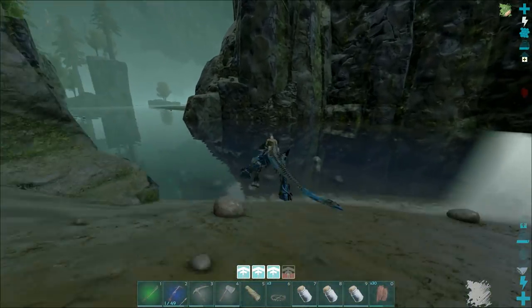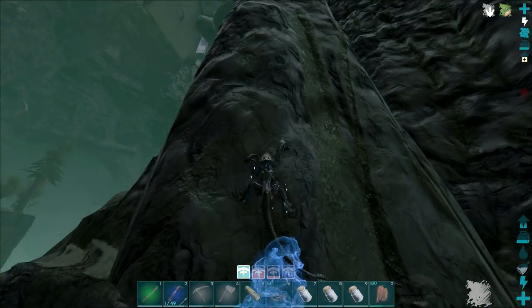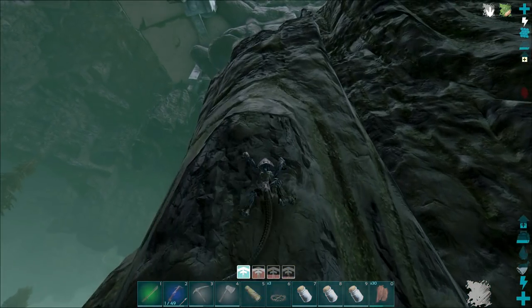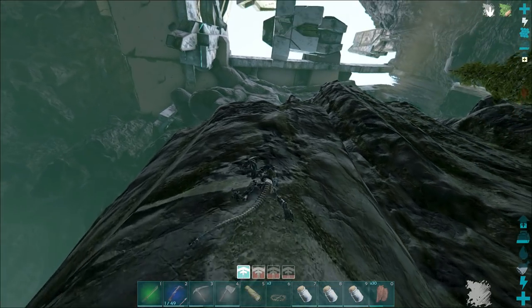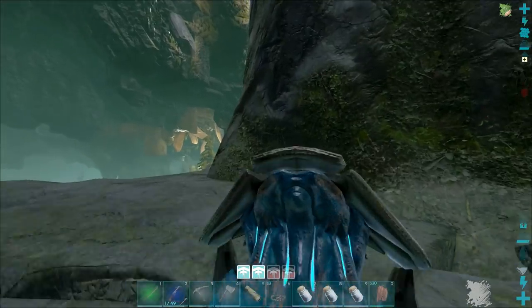Something cool about the enforcers — obviously apart from the fact that they can teleport, you can climb straight up walls with them. And rocks and anything. You can even go completely upside down, which makes for some really trippy camera stuff in third person.